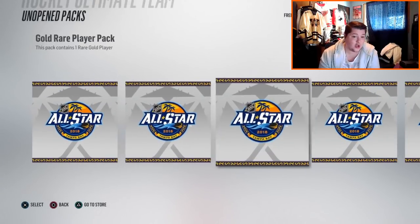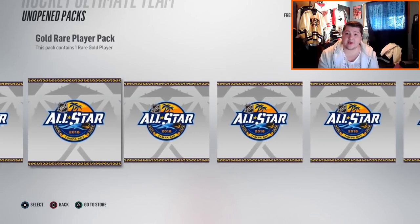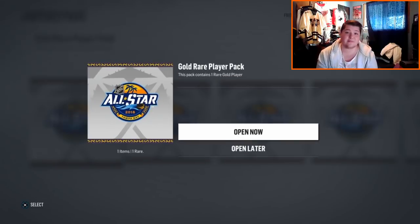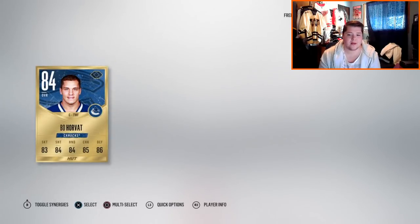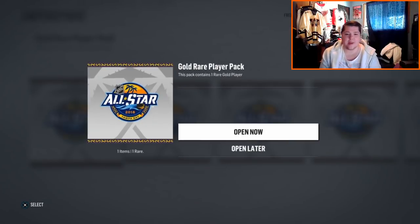The packs look alright but we need something good in them. The plan is to quick sell each card that isn't worth anything — we're not gonna try and sell cards — so we're getting at least 5k back, meaning that's only a 35k loss. We'll start off here with pack number one — it's gonna be a quick sell card. Alright, let's just keep going pack by pack, maybe we can get something decent.